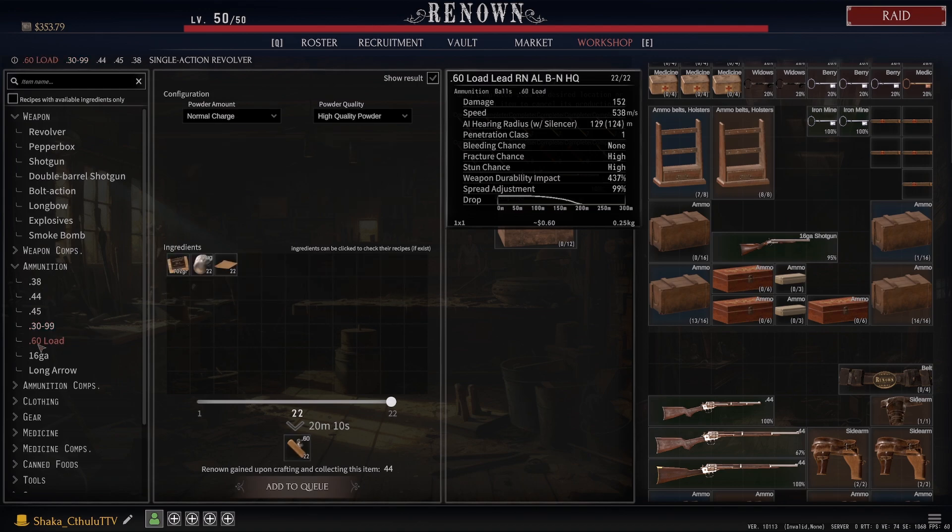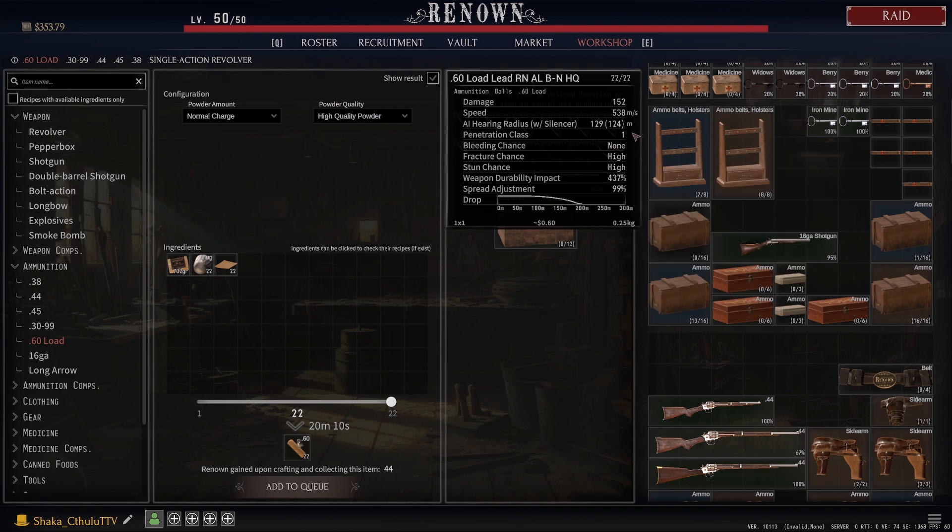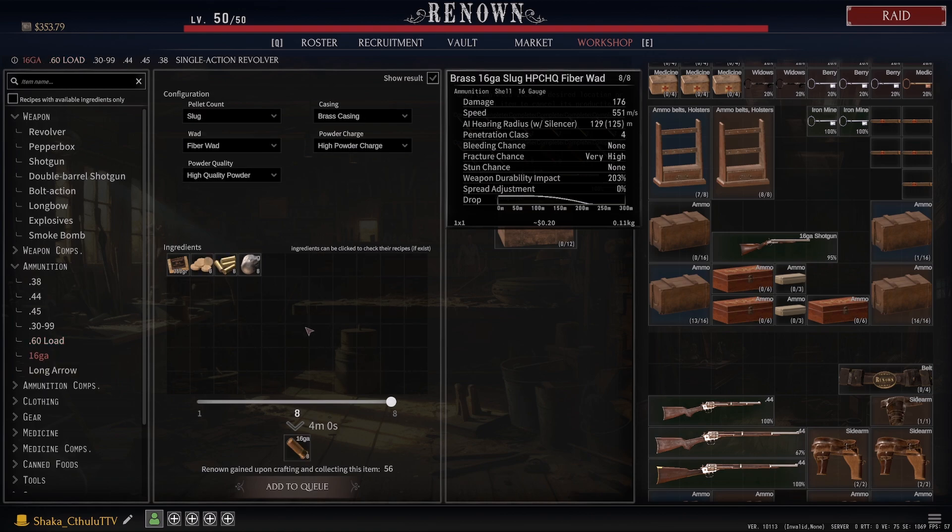Now let's quickly gloss over the 60 load. The slug shotgun pellet is probably better used in a different area, so I wouldn't suggest using this. If you are going to go with it, I'd say normal charge and high quality powder, but the drop off is just too quick for a rifle you want to use to hit targets. At 152 damage for how slow it is to reload those guns, I just don't see the musketoon being that viable. I highly suggest using these resources elsewhere — those components could be used much more effectively in other ways.